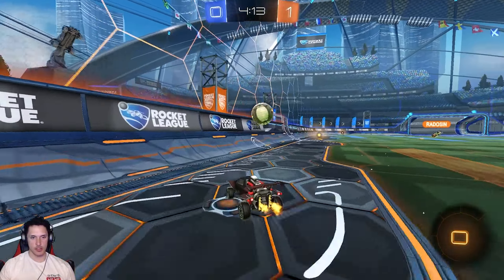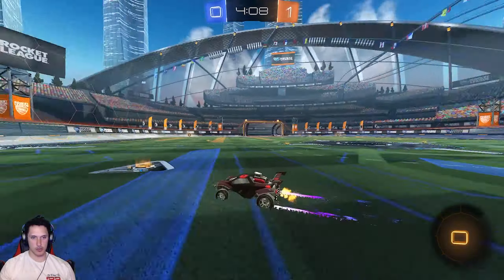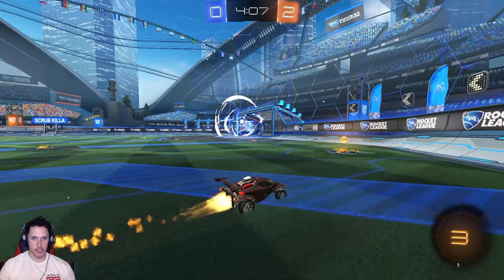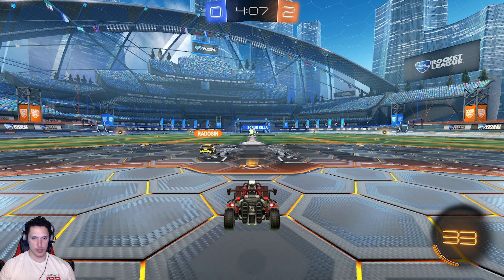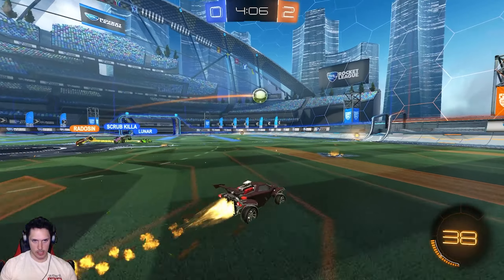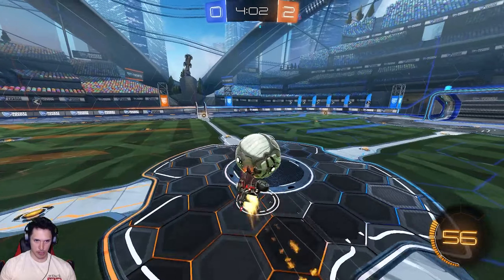No boost - what is he going to do? He doesn't want to allow Scrub Killer to come challenge him on zero boost with nobody behind him. Scrub Killer turns, First Killer tries to play it slow - Scrub Killer turns, Dosen was in front of the play, that would have been a free goal for the blue team. Good play there by First Killer just to take the touch - not worth trying to keep it close there.